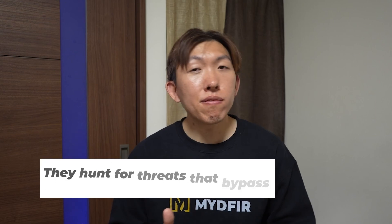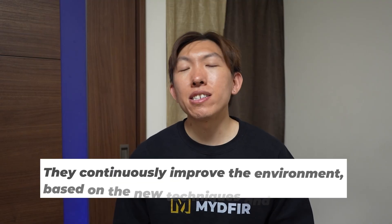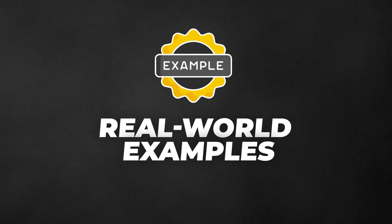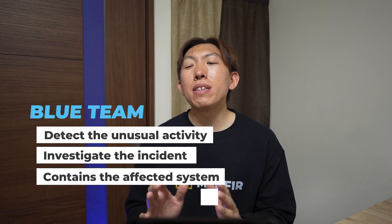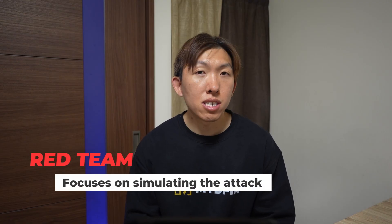Blue team operations are all about defense, both reactive and proactive. They build alerting systems, they hunt for threats that bypass traditional controls, they investigate suspicious behavior, and they continuously improve the environment based on new techniques and tactics. Here is a real world example: let's say that a user clicks on a phishing link. The blue team will detect the unusual activity, investigate the incident, contain the affected system, and then update policies to prevent it from happening again. While the red team focuses on simulating the attack, the blue team focuses on preparing for it, defending against it, and responding in real time.